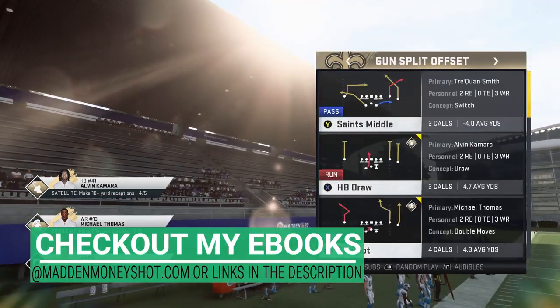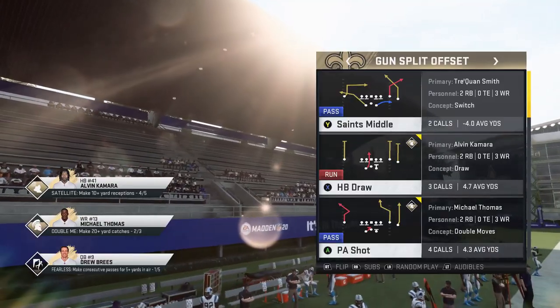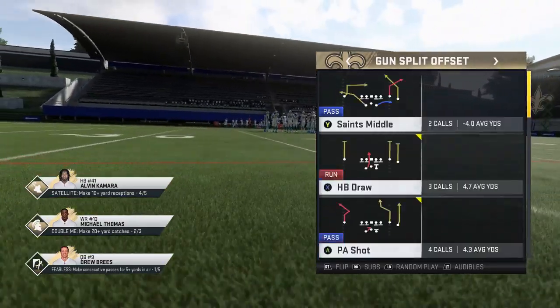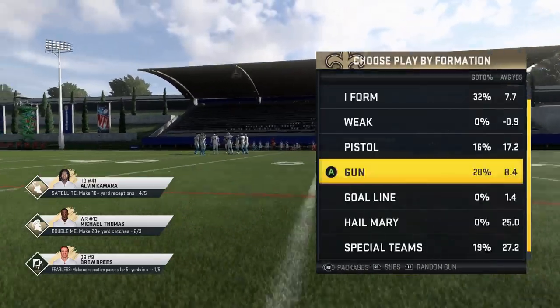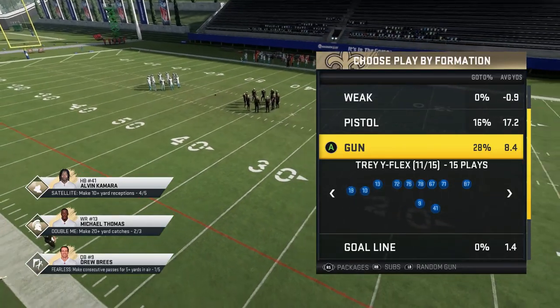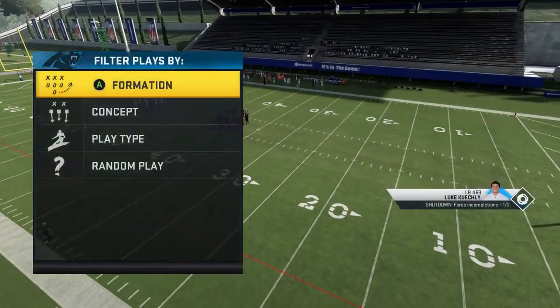This is basically going to be a glitch for cover 2 only. In my opinion, cover 2 since the latest patch became one of the better defenses in the game — it's a much better defense. I've noticed certain plays that I run against cover 2 just don't work the way they have in the past. I'm going to show you that real quick.